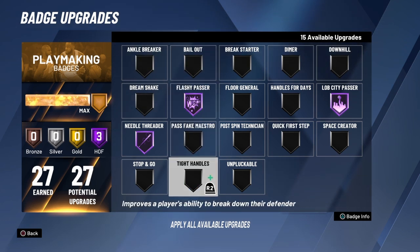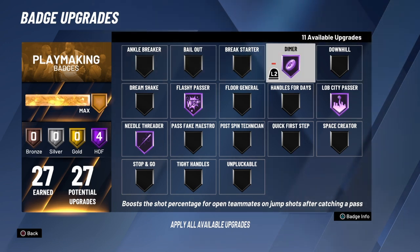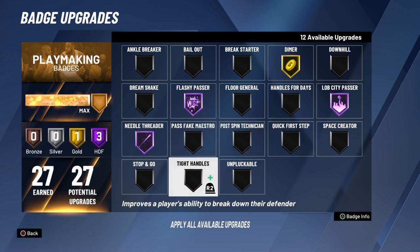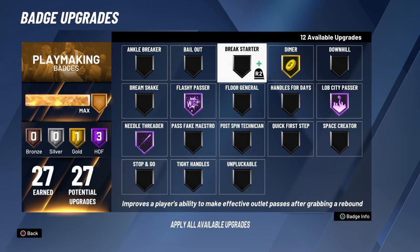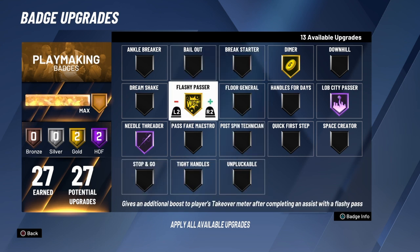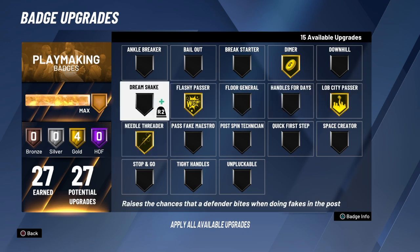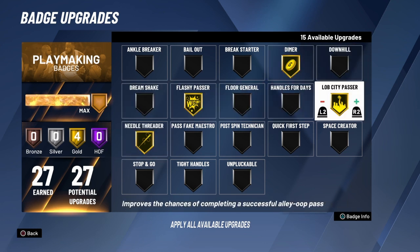Needle Threader makes the pass go faster and gets off those crazy passes that are supposed to get stolen in the air. Flashy Passer boosts your teammate's takeover bar — this helps a lot. I will talk more about this Flashy Passer badge; you really, really need this. Even if you do a flashy pass without the Flashy Passer badge, it's still crazy. Dimer — I'll tell you to put Dimer on just in case, but if you don't want it, just put those three badges: Needle Threader, Flashy Passer, and Lob City Passer.